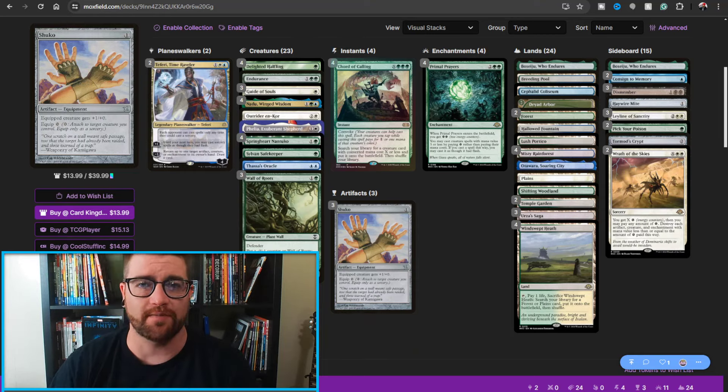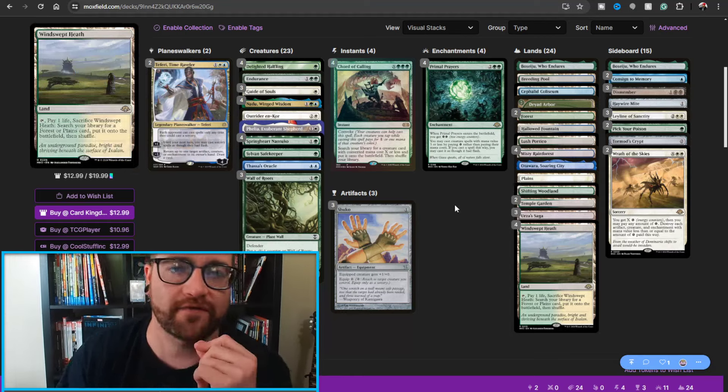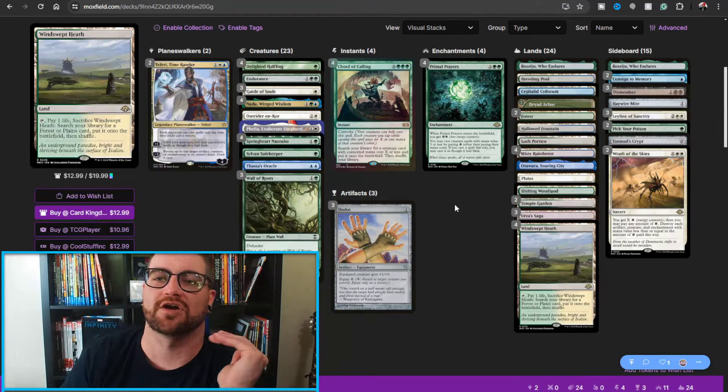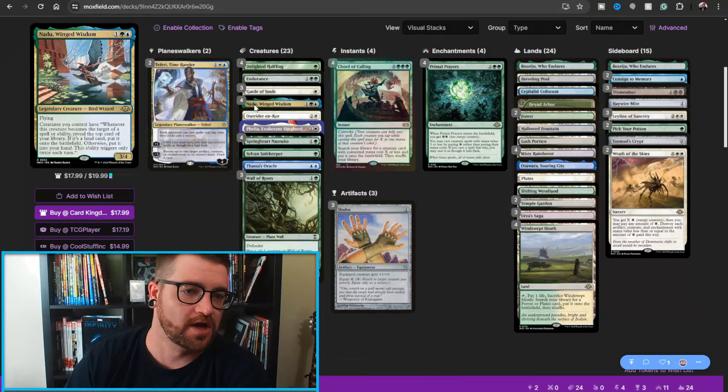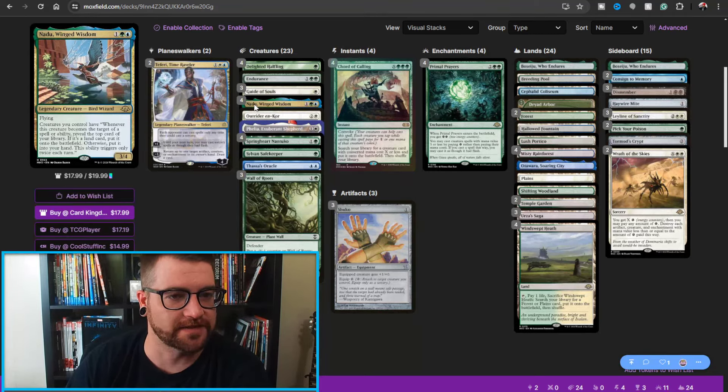With all that out of the way, let's jump into this deck tech. We've got Nadu Combo. So what in the world is Nadu? It is the brand new Bird Wizard. There's been a lot of Bird Wizards shaking things up in multiple formats recently, but Nadu, Winged Wisdom, is a three-mana 3/4 legendary creature — Bird Wizard.